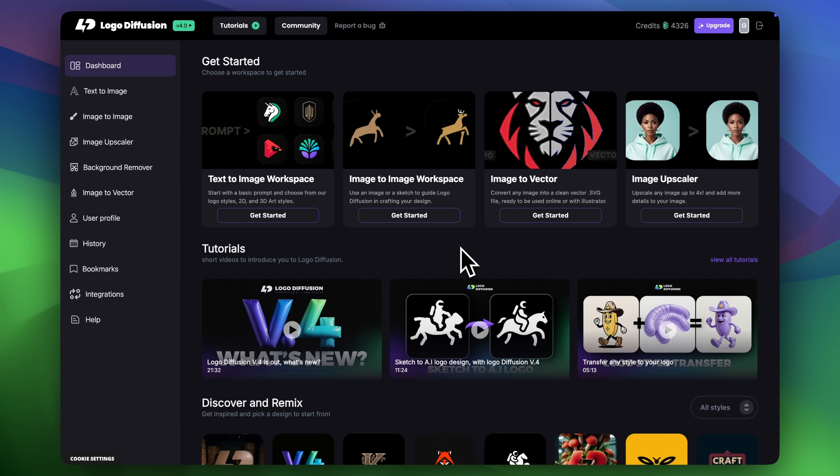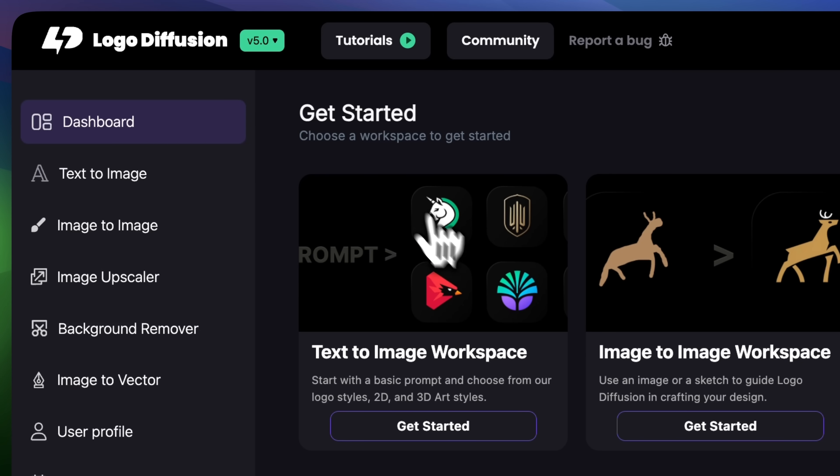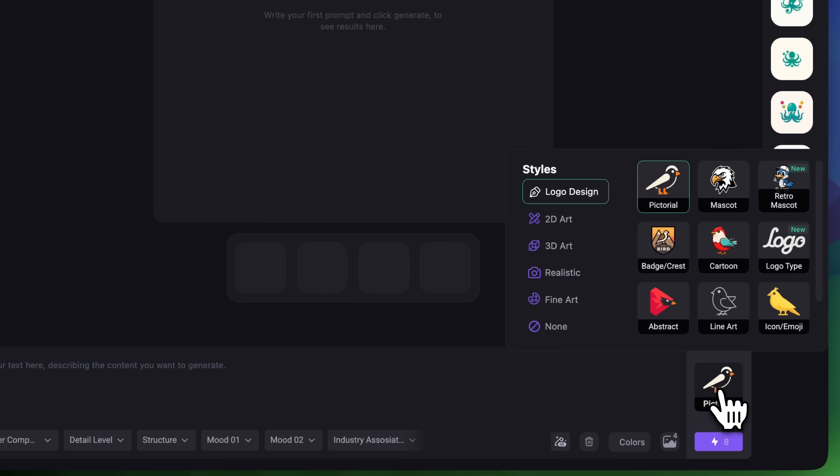I've been waiting for this for a while and I cannot wait to share it with you. When you log into LogoDiffusion, you'll find the new model at the top left of the page. You can easily switch between models, but for this video we're choosing V5. Let's head to the Text to Image workspace. You'll notice that style categories are now also located near the Generate button for quicker access.